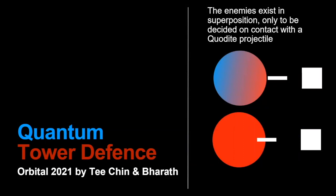These enemies are originally in superposition, meaning they have a chance to be in either red or blue. They will stay that way until they have first contact with a quadride projectile, which is just a basic tower that measures the state of the enemy, deals damage, and collapses its superposition into red or blue upon first contact.